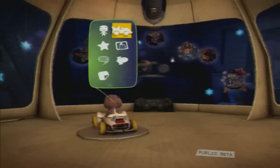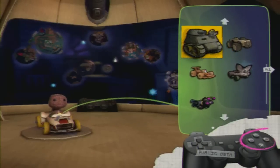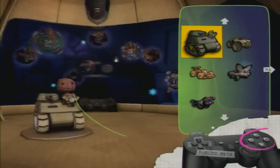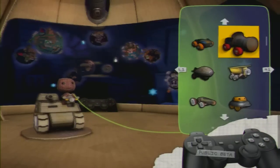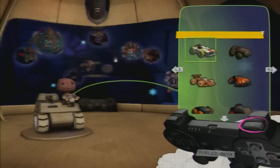It's a veritable car sales room of particular choices. Put a deposit down on one with the action button. And the options aren't just cosmetic. Press next page to view the specs on offer.